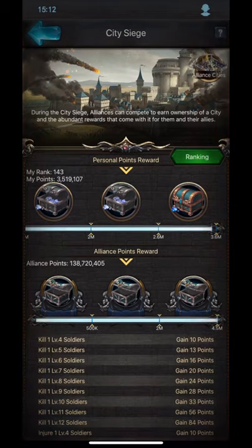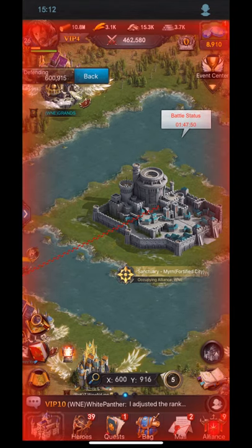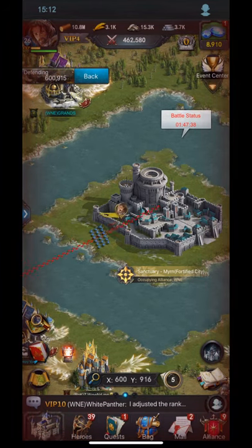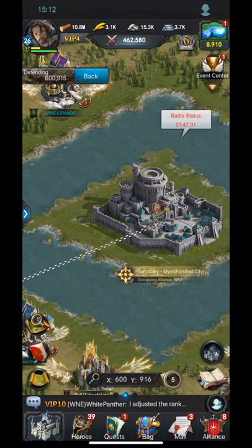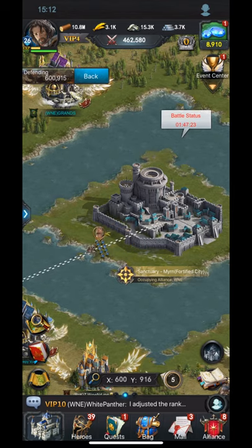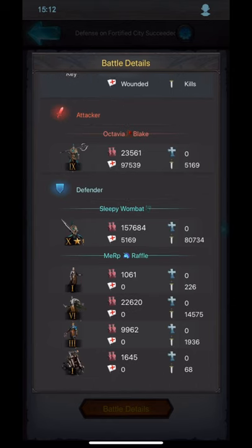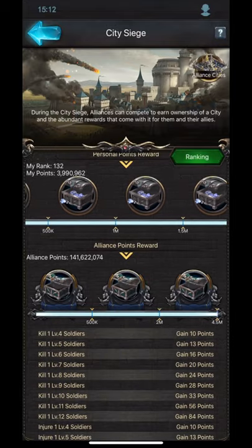It also depends on what hero is on the wall. Steel Shaper and Shrek buff infantry, that's why infantry got more kills. Keep repeating the process until you open all your chests. When you're defending in the city, don't get any troops wounded because later you'll need to wound all your army when attacking back. The higher level attacker means faster chest opening. Have eight hospitals - that's mandatory. Please have eight hospitals inside your castle.